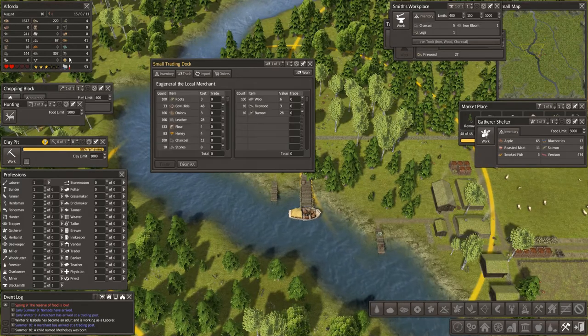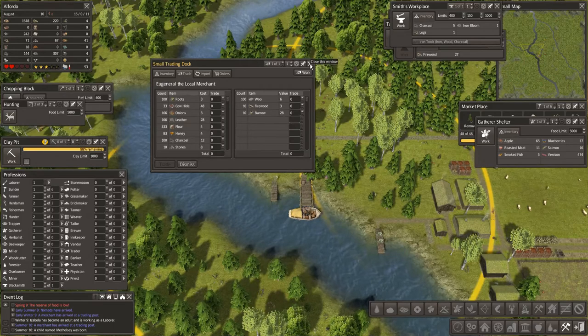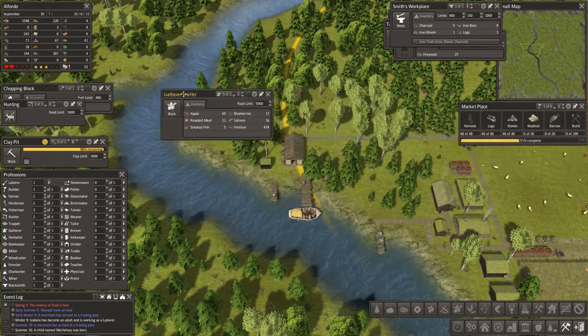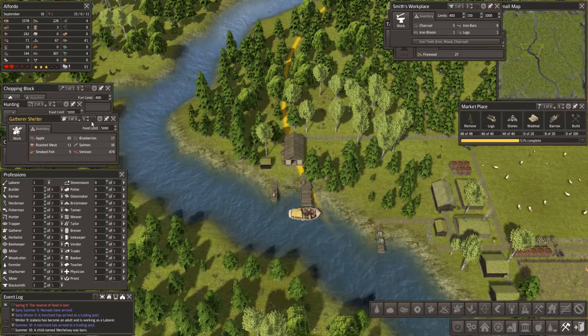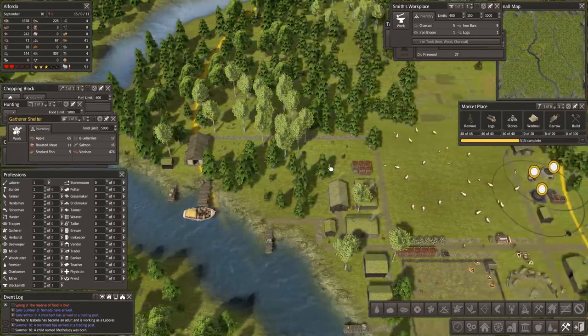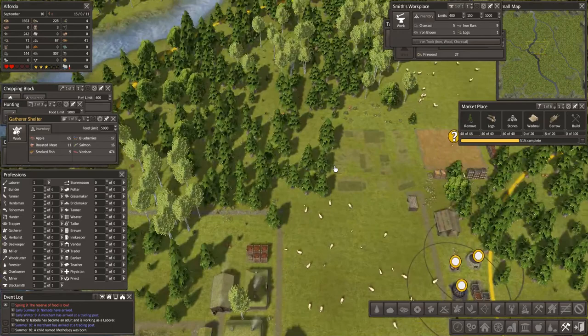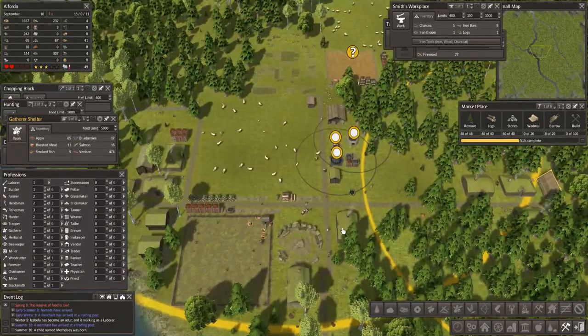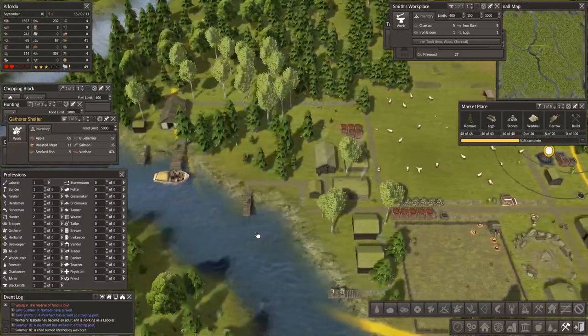Back to the trade — do we need the food? I don't think we do. Gatherers shelter — yeah, you're pinned over there. Right, we need more food, that goes without saying.